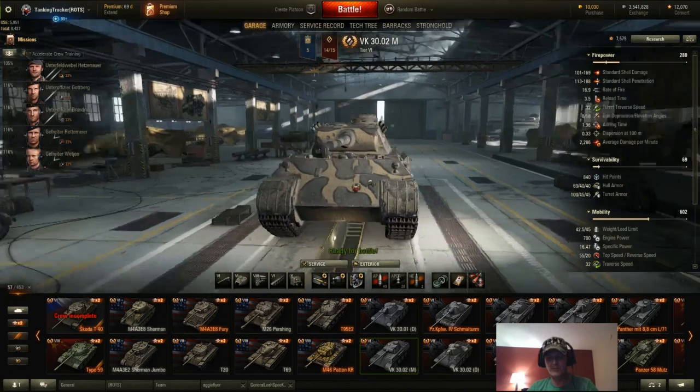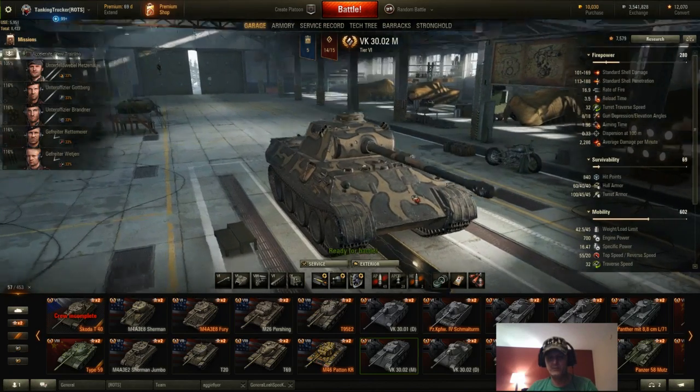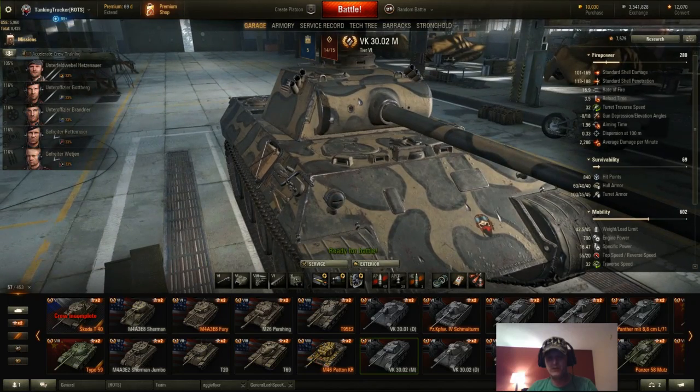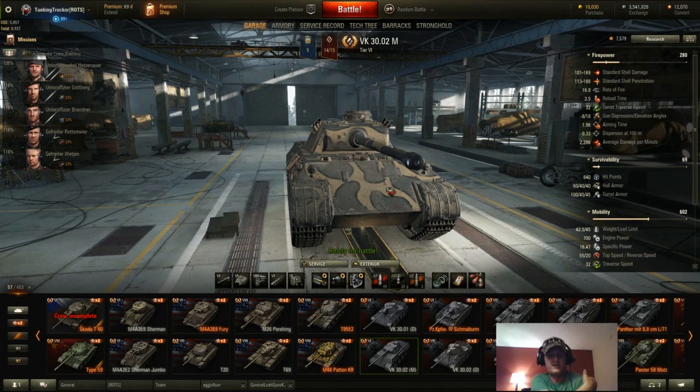It's pretty easy to pen. If you're able to get hull-down, you might block some stuff if they shoot at your gun mantle, but normally if you get hull-down with this, they just shoot that big commander's hatch, because that's a big weak spot on this.